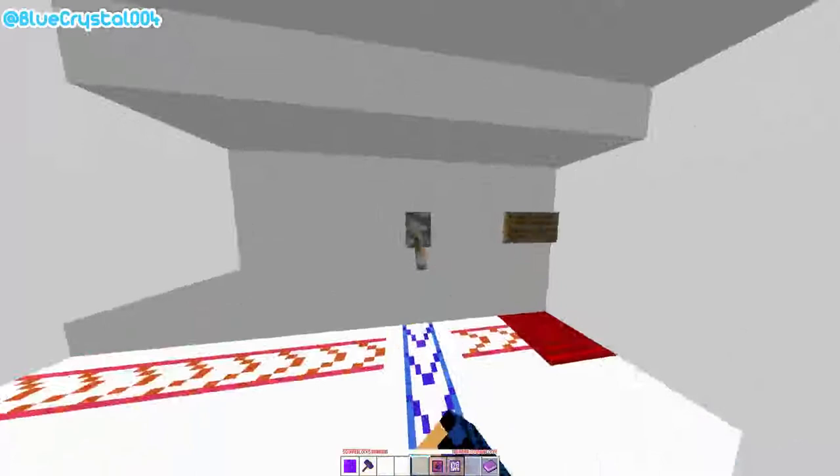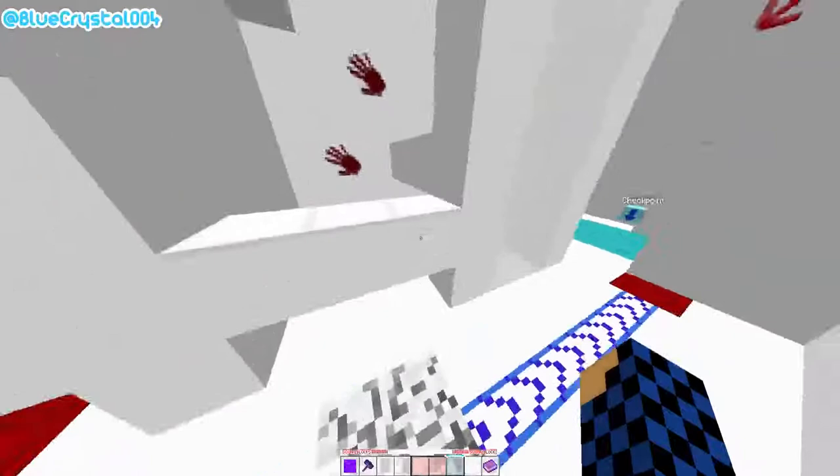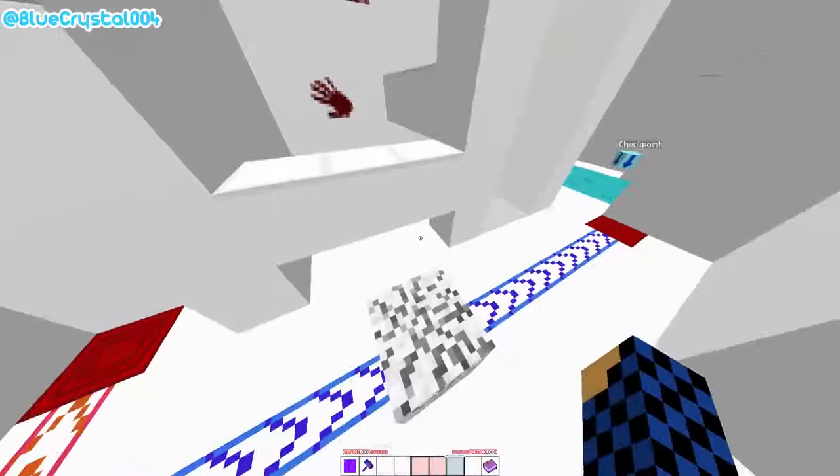Drop a block when the silverfish is in position — it doesn't really matter exactly where. Then just jump on this block, jump up here, and jump up here. And then get this checkpoint.